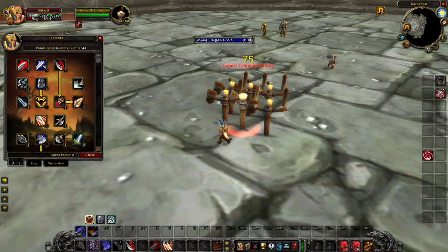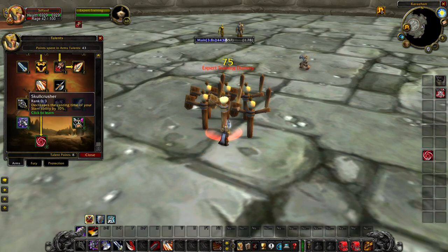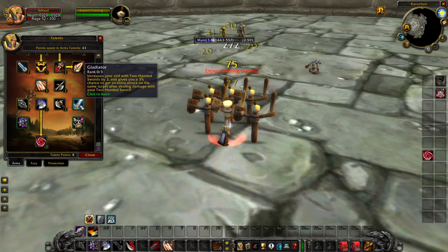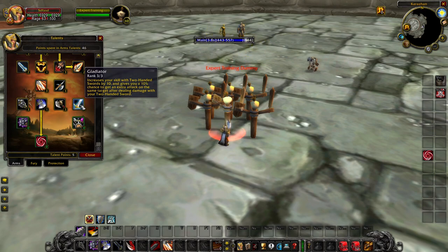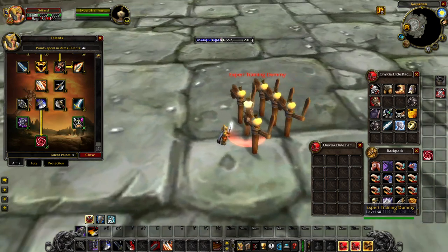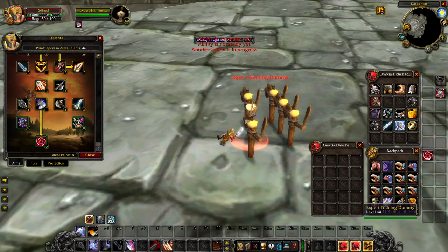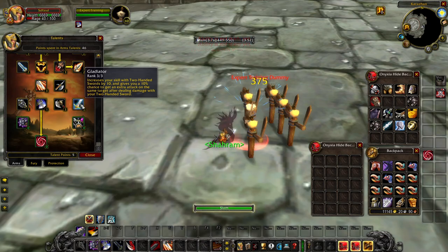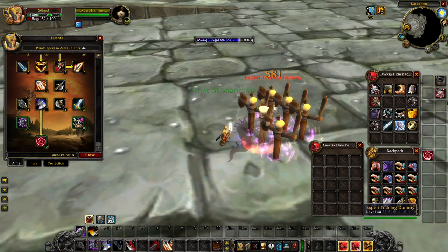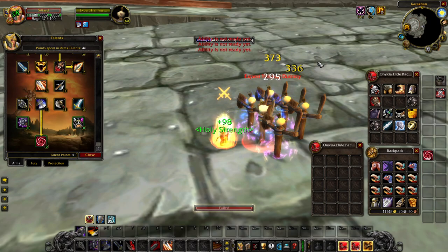That makes Slam a mainstay for your DPS rotation, especially because of the Skull Crusher talent. Gladiator is the 10 weapon skill for 2-handed swords, and gives you a 10% extra chance to get an extra attack when dealing damage with a 2-handed sword — a very strong single-target DPS tool. You can see the Sharam proc there giving that 30% increase in attack speed. Very nice.